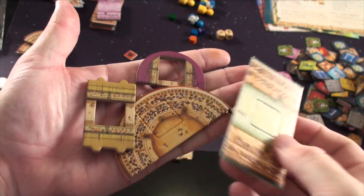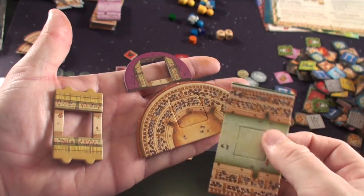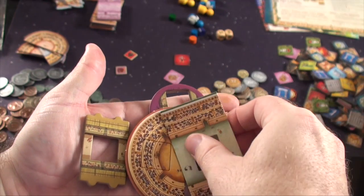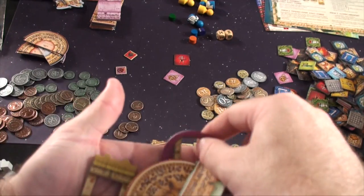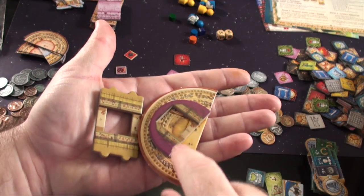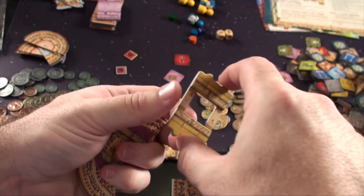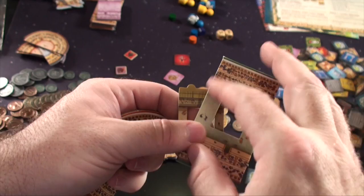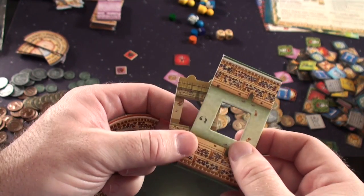Last but not least are the actual coliseums you'll be building. The bigger ones are Days of Wonder, and the two smaller ones are Tasty Minstrel. You're going to notice right away that it is much, much smaller. The Days of Wonder one has a lot more detail due to the size. I do like the size of the Days of Wonder one better, but that's what's going to happen when you shrink the board.